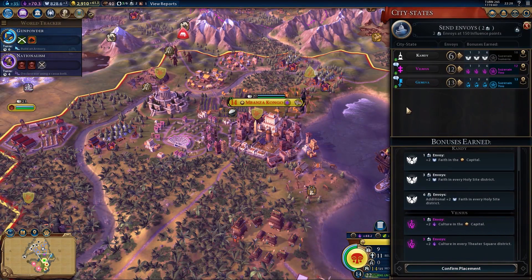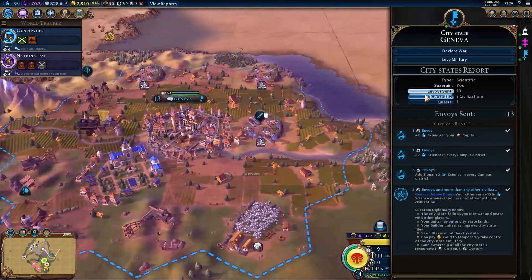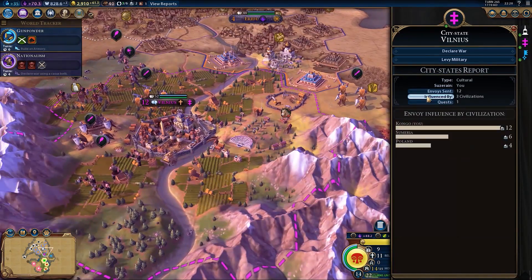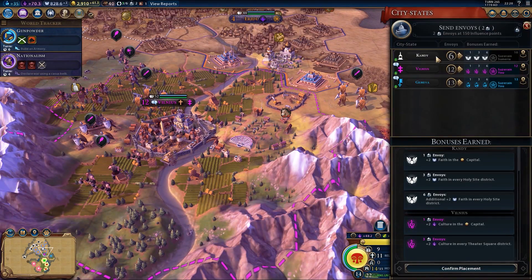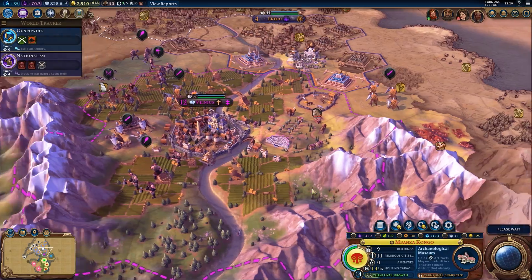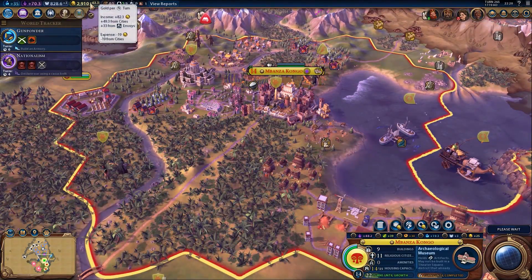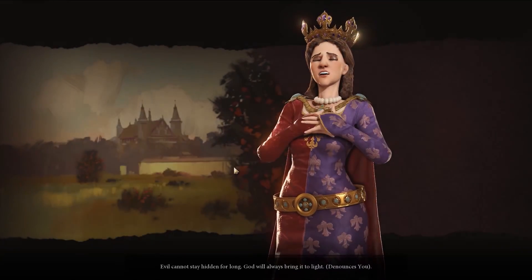I have two envoys. Let's send them both to Kandy. Geneva and Vilnius are six against twelve, so Kandy is the only one worth sending to. Two more to them - eventually I'll be their city-state buddy. 33 gold from envoys now.